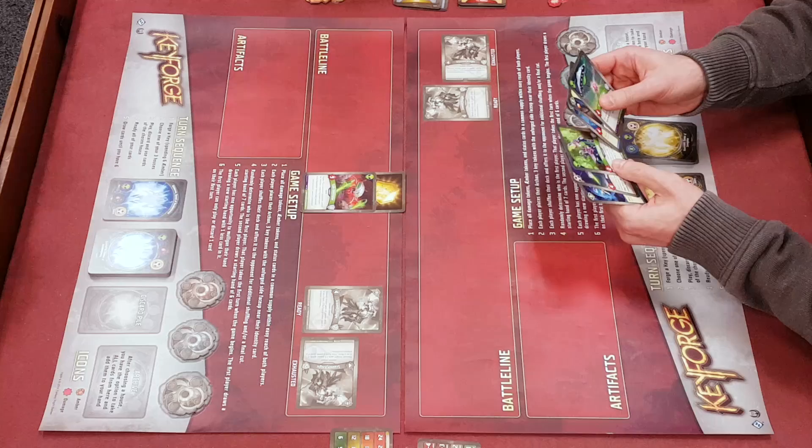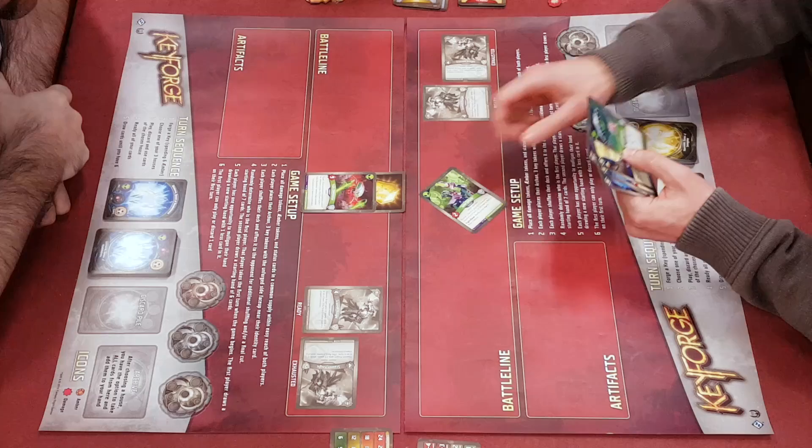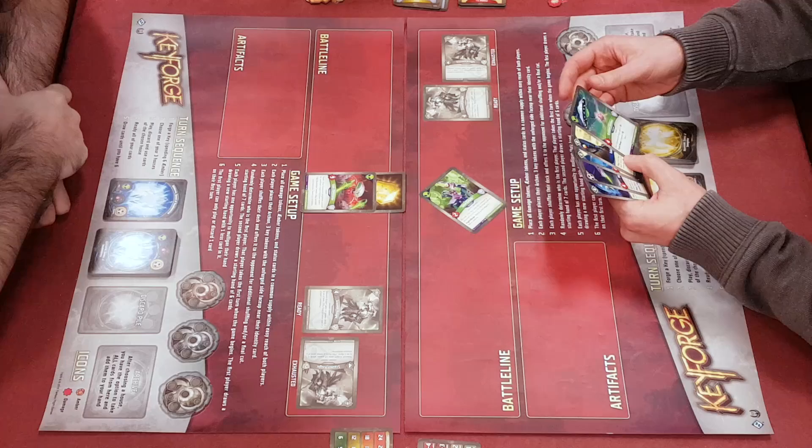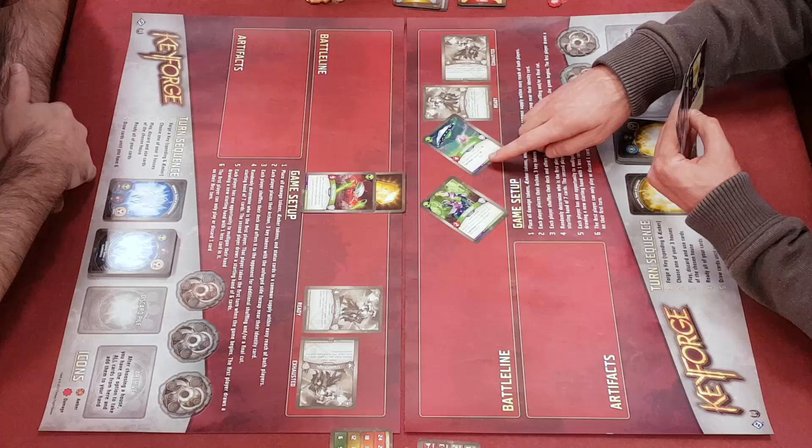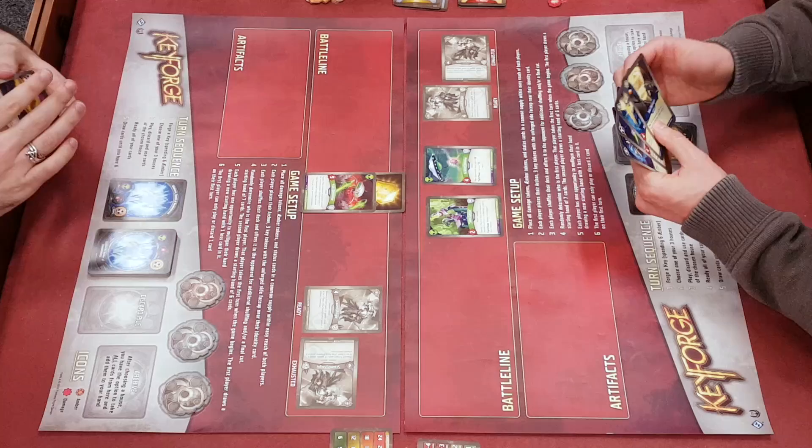I'm also going to play Mars. So this guy comes in tapped. He's elusive, which means the first time he gets attacked, he doesn't take any damage. And this guy means that Steve's keys will cost one more than normal. But they're tapped, I can't go anywhere with them. End of my turn, they refresh. And you draw up to six at the end of the turn.